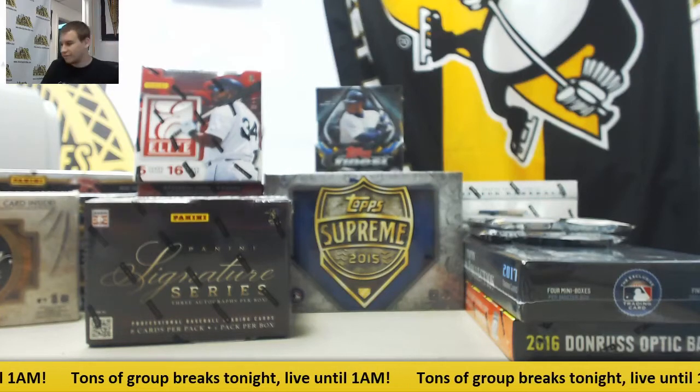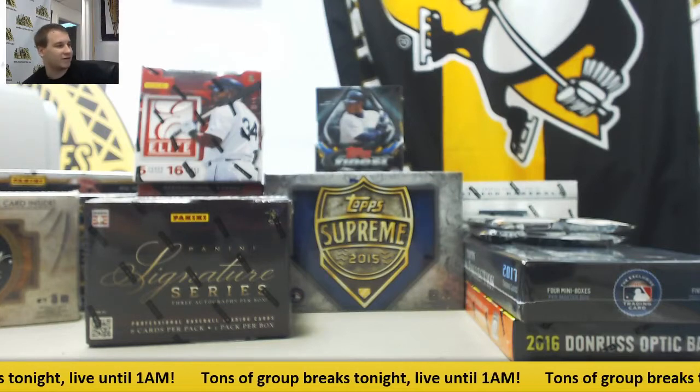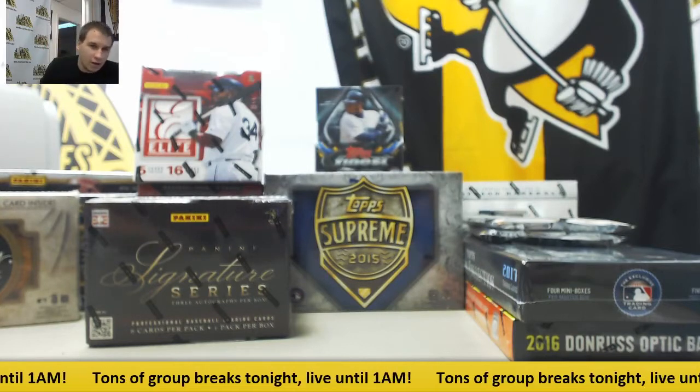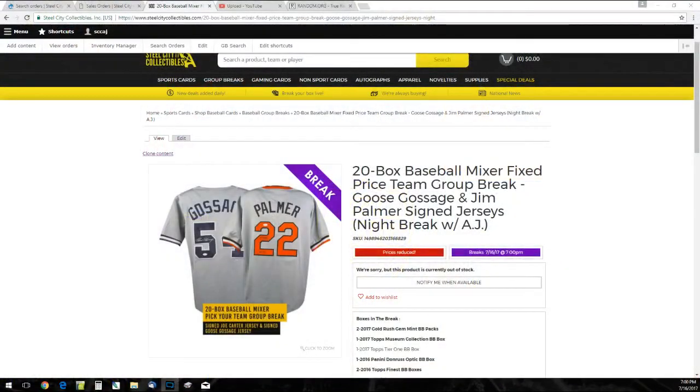Alright guys, we've got our first group break of the day. This is a 20-box baseball mixer fixed price team group break. Our prizes in this break — and yes I said prizes — are a Goose Gossage and Jim Palmer signed jerseys.